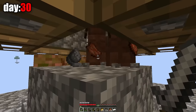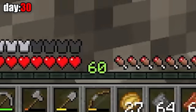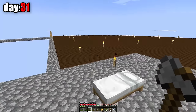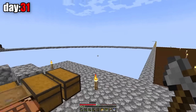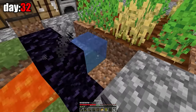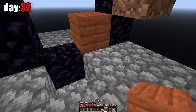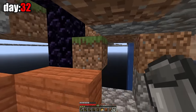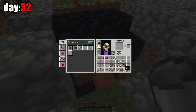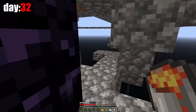On day 29, I tore down the animal pen and used all the iron I had to craft a hopper, which I needed for the gold farm. I spent the whole night farming mobs, and on the morning of day 30, I got a gold chest plate. I farmed so much on this farm that I managed to get to level 60 — almost as much as you get for killing a dragon. I finally completed the obsidian and ignited the portal using flint and lava. My portal to the nether is ready!